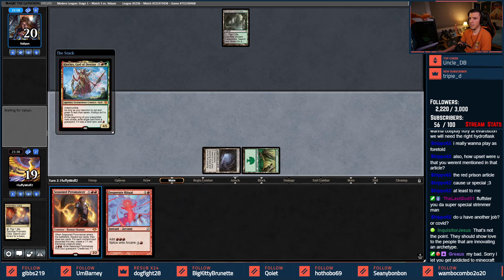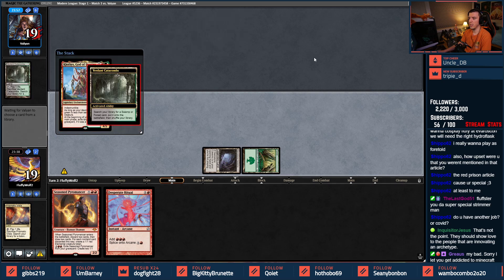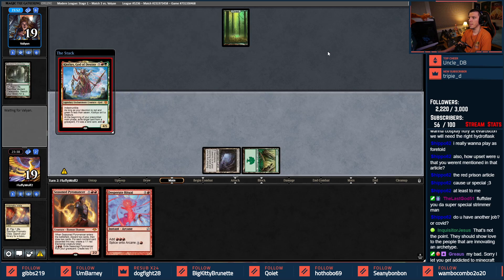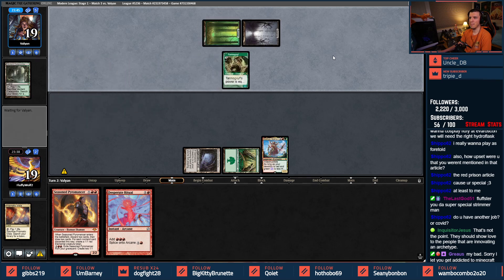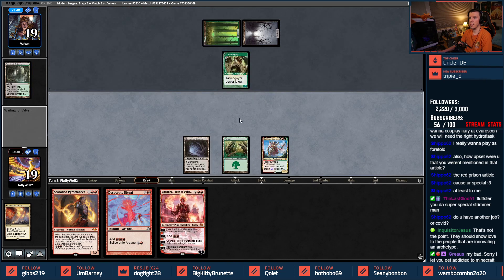God of Destiny will be able to set us up for the Seasoned Pyromancer as well. We've got a Jund opponent — this should be pretty good against Jund. This kind of keeps things in check, sort of.